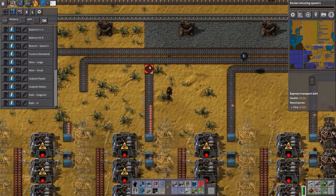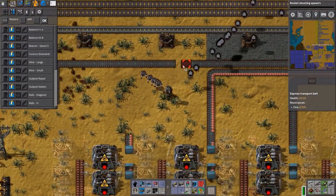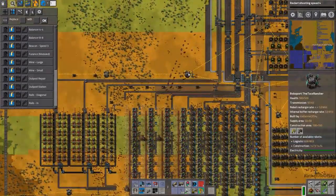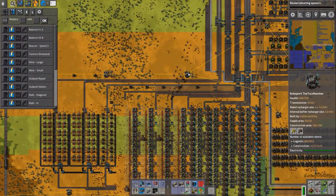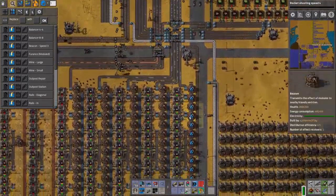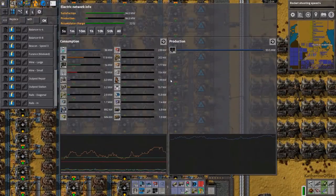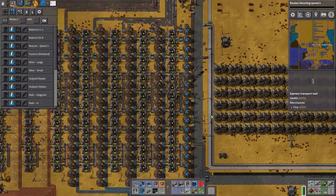Unless this is just not a construction area — yes, it is. So I think we just needed some copper to be made. Why are these going so slow? We have plenty of electricity — this is not the issue.